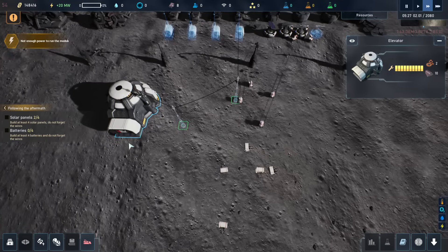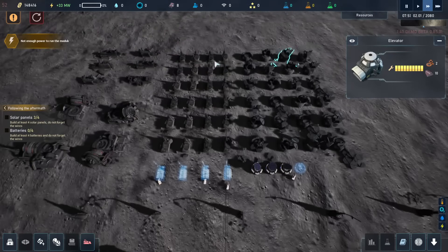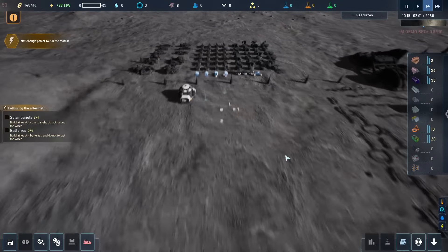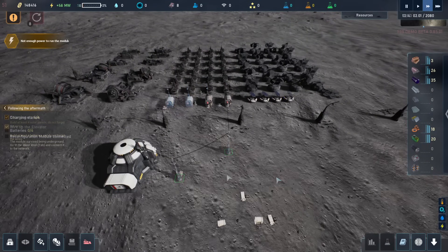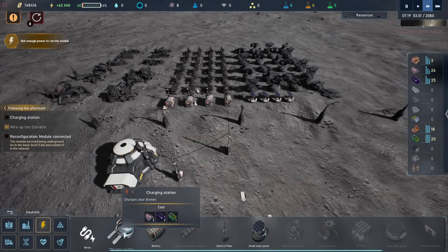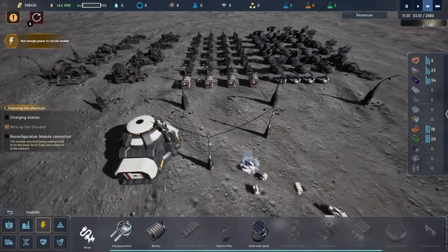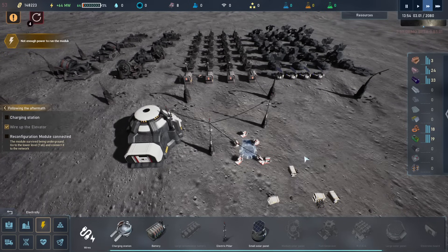And then once it's repaired, we can go downstairs and start rebuilding again. But all these things, they need to be recovered — that is something we need to research in this salvage. So now we're sort of in a start of the mission again. What we now need to do is build a charging station. And I would encourage you to check that out yourself, but I also want to make sure that I show the game and not just show some story too much here.